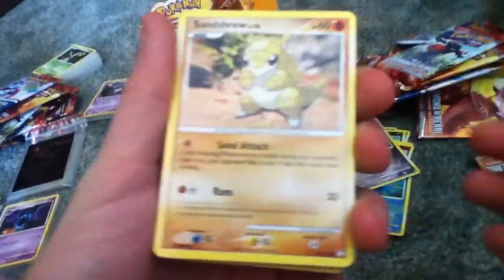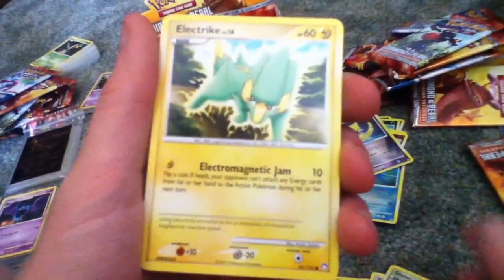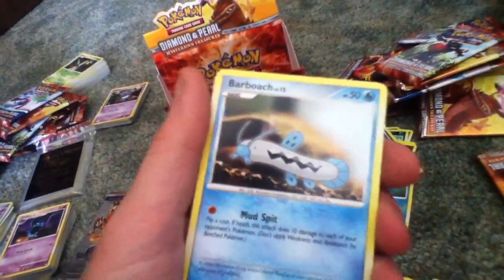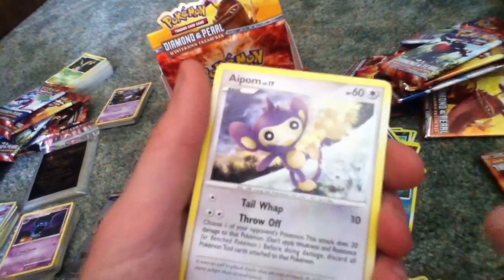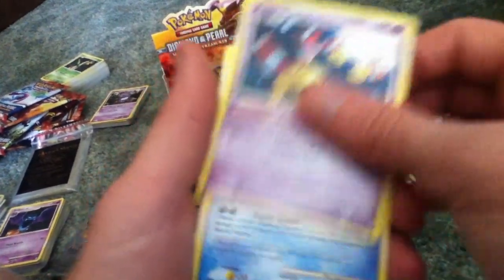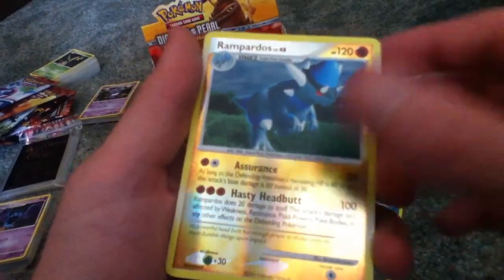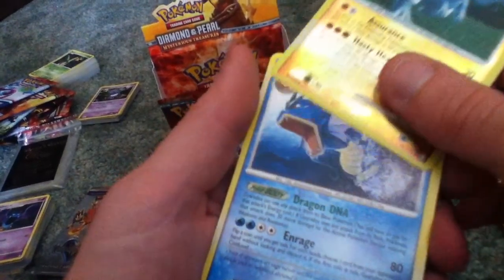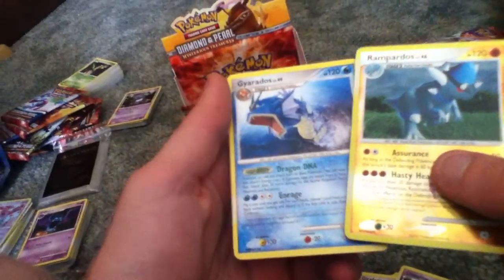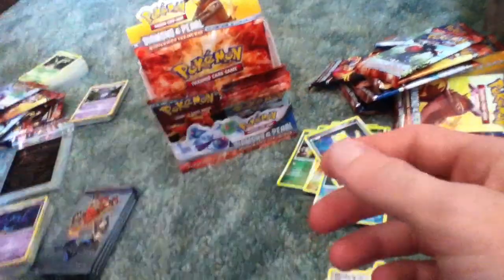Started off with a Sandshrew, Snover, Electrak, a Barboach, an Aipom, Girafferig, a Chingling, Octillery, Reverse Rampardos, which is a rare, followed by Gyarados. I like the Rampardos better than Gyarados, just saying.